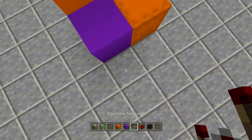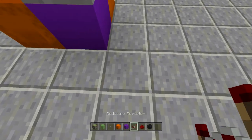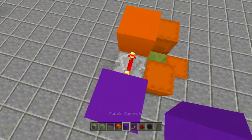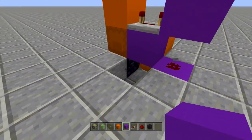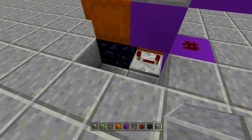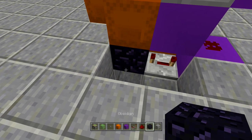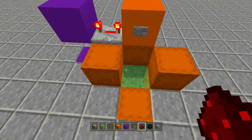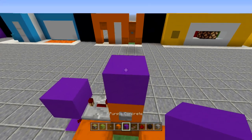Come out one block to the side, place a repeater coming out from where the button is and set it to four ticks. Place a piece of redstone in front of it, down one block, with a block in front of it. When you click the button, the repeater comes on and powers it. Dig underneath that block and going into the obsidian block, place another repeater set to four ticks. Then place a piece of redstone right underneath the block itself. That's all the redstone — click the button and it pops up, then goes back down.